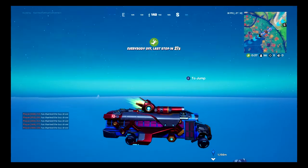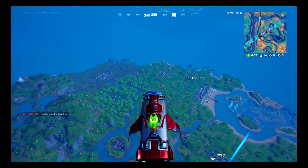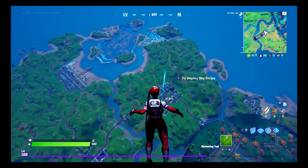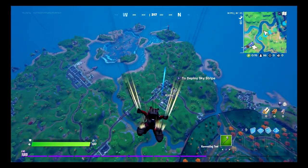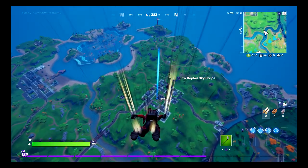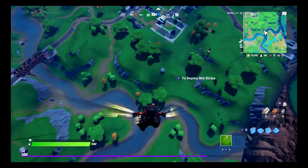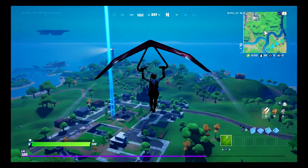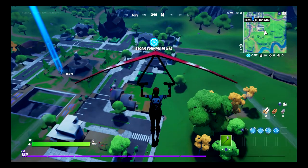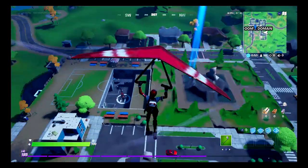Got this awesome looking battle bus here. Every time I see it, it looks like a weapon to me — which I'm pretty sure it is. I think they're going to use it to fight Galactus, but it just looks like somebody's going to drive it right into something that's going to blow up. Skydiving down here, and I usually try and land pretty close to this big pit in the soccer field, because that's usually where Dr. Doom is. And there's the phone booth to get the disguise right by there.